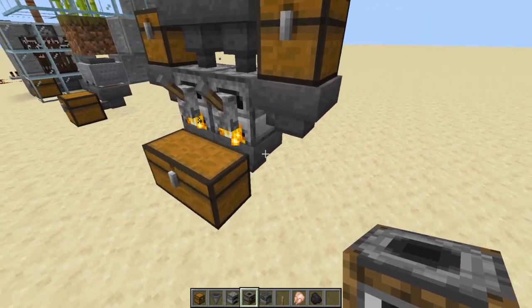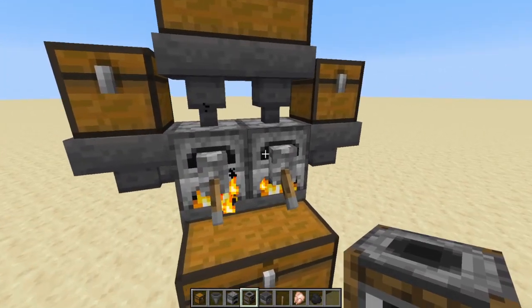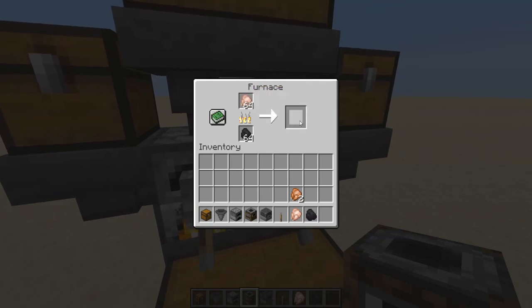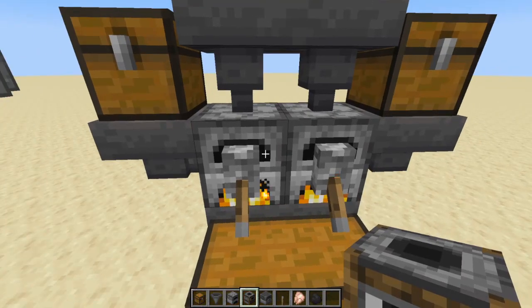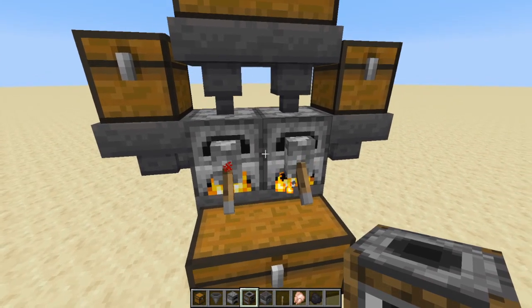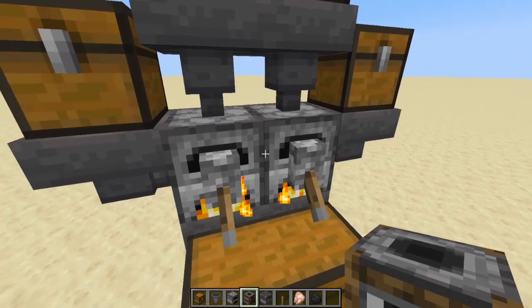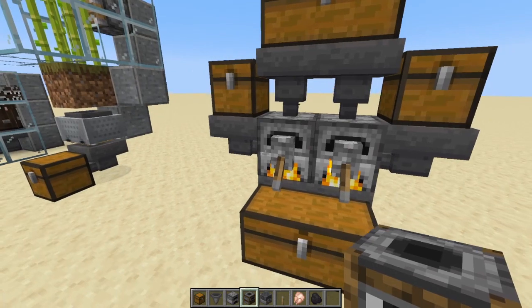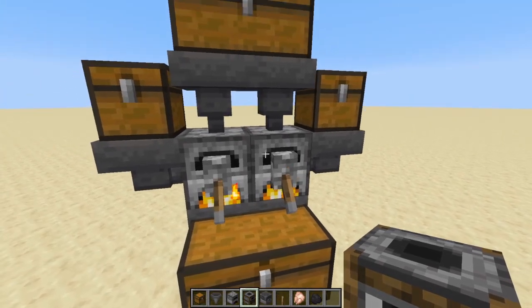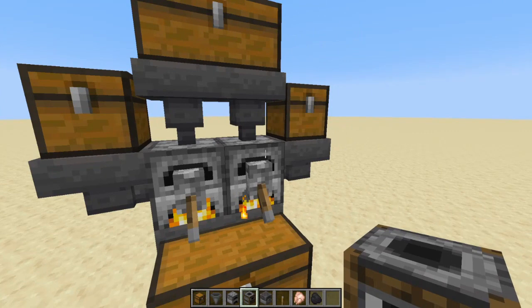The hopper underneath the furnace sucks out the cooked items and puts them into the chest below. The levers on the side are actually to stop the output — this is super helpful if you want an XP bank. When you take items directly out of a furnace you get the experience from them. Furnaces remember how many items were processed, so if it's been continuously full and you then take one item out, you get a lot of experience at once.